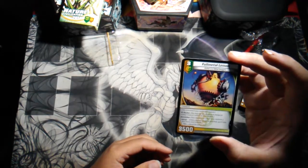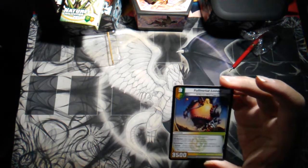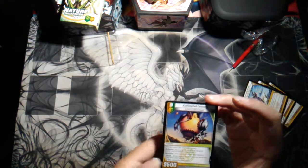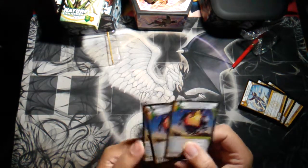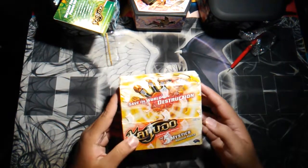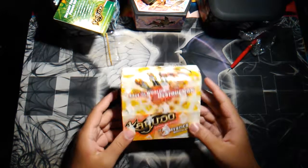He's a blocker with Skirmisher — so he can only attack creatures — and his ability is Juiced: if this creature would be banished, put it into your mana zone instead. Not bad, he's pretty cool. I love the art on this. It reminds me of Terminator. So I'm gonna jump into the booster box opening. I'm probably gonna split this into two different videos — one half in this one and the other half in the next.